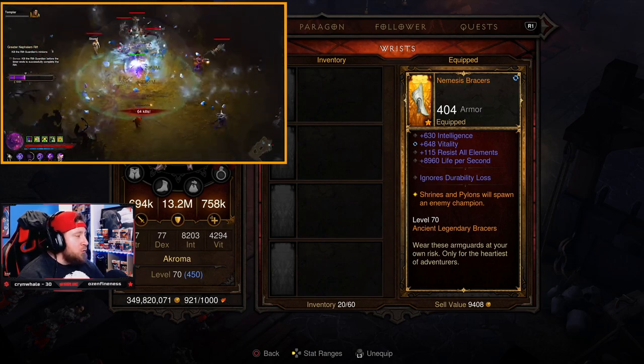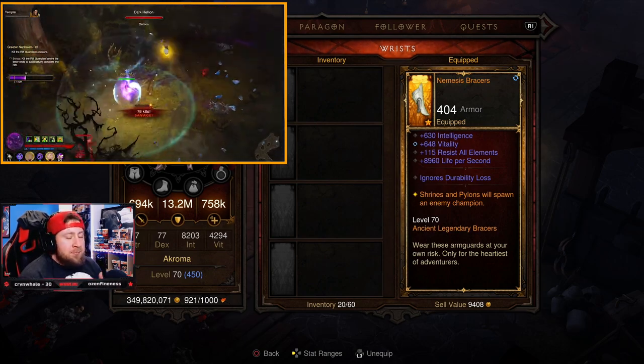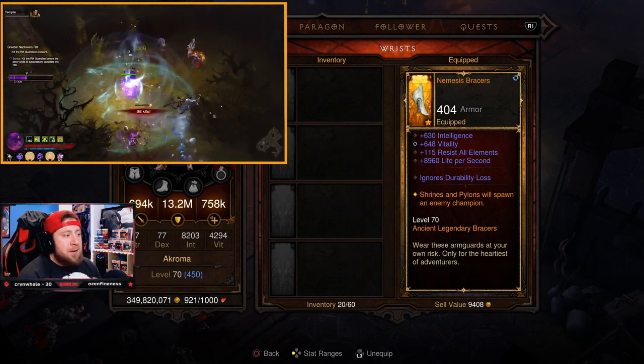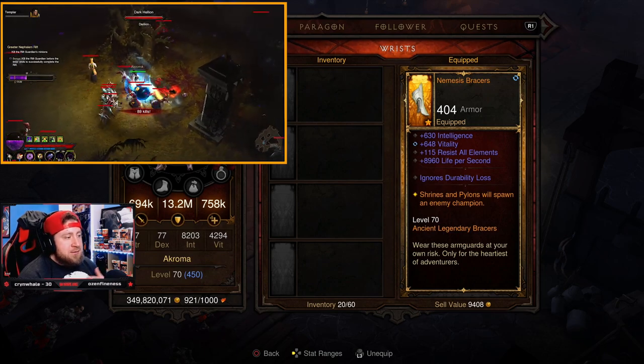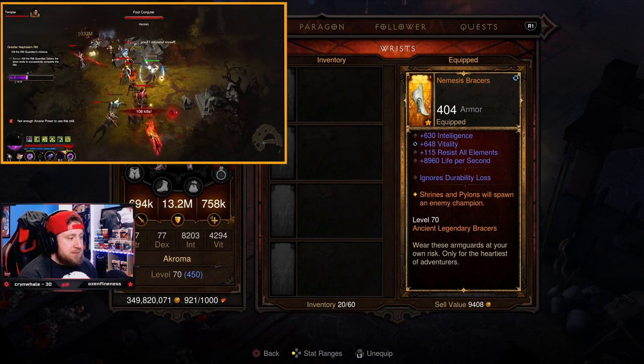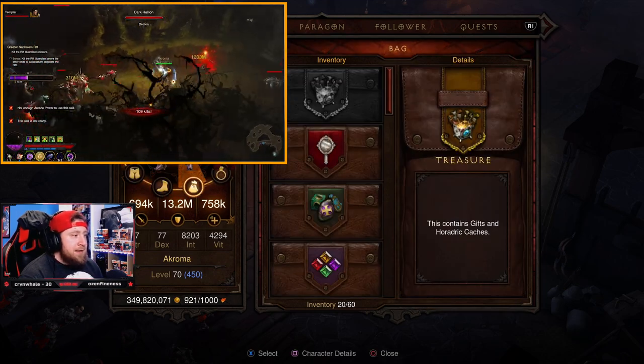For bracers, I chose Nemesis Bracers, though this slot is up for debate. Andariel's Visage bracers are really good to increase shield potency by 100%, but Nemesis Bracers are also great. You want intelligence, vitality, resist all, and life per second.